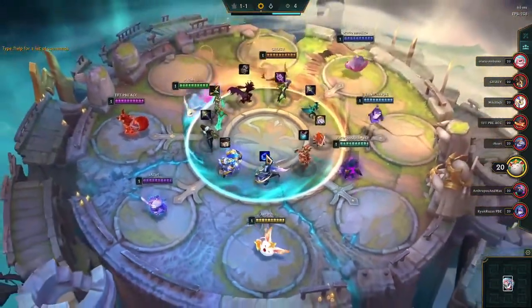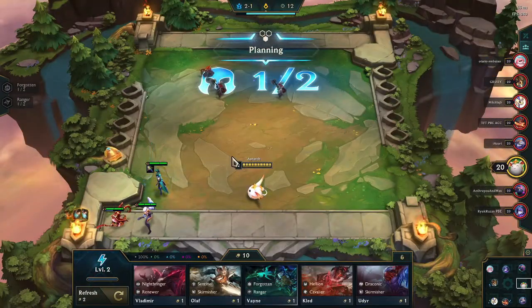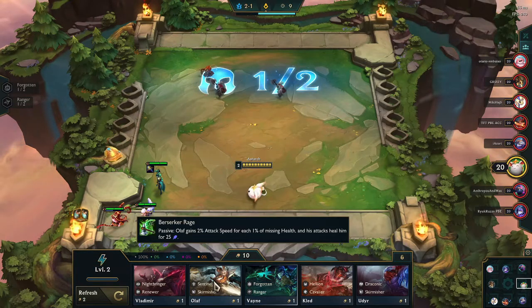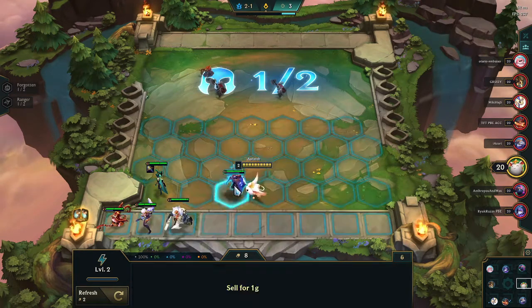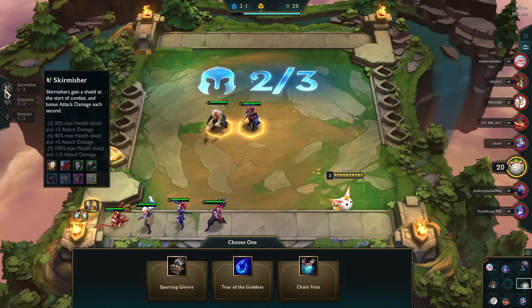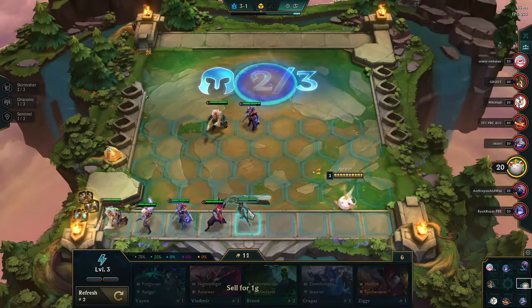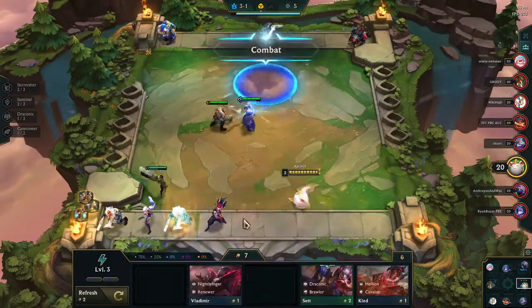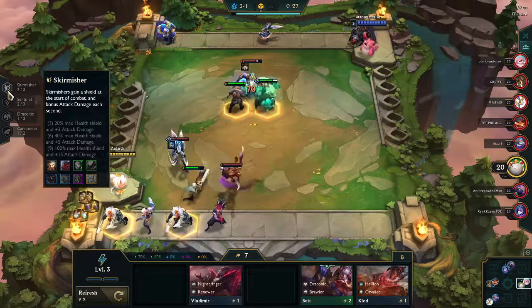Welcome to a TFT Hyper Roll. This is my actual very first match that I decided to try on the PBE. I actually hadn't read that much about it, but I had heard that Skirmishers were gone — but in reality it was just Dragonslayers that were gone, so Trundle and Pantheon were no longer part of it. I noticed Skirmishers had a small nerf at 3 and 6, but a large buff at 9, bringing them up to 15 attack damage per second from what I believe is 10 or 12 right now, since the patch hasn't been officially released to the actual server yet.